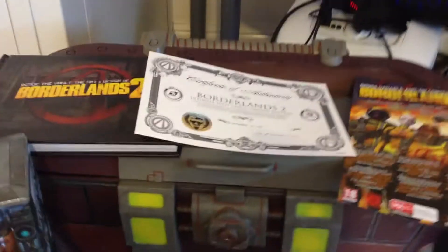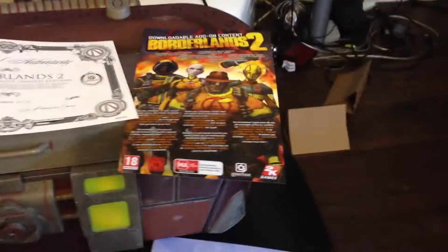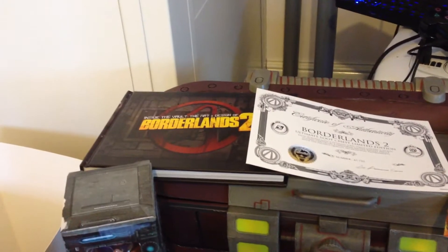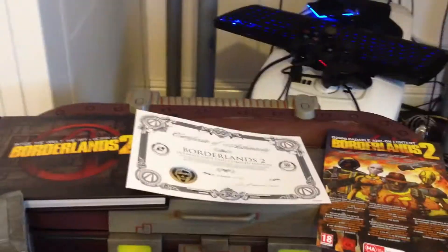A tiny bit smaller than expected, but it's big enough. And there's the bobblehead, which was inside the box. A certificate of authenticity. There's my code for all my exclusive stuff that I got. And an art book — it says on it 'Inside the Vault: The Art and Design of Borderlands 2.'